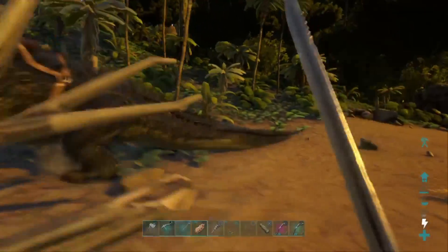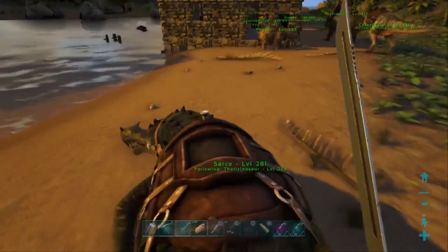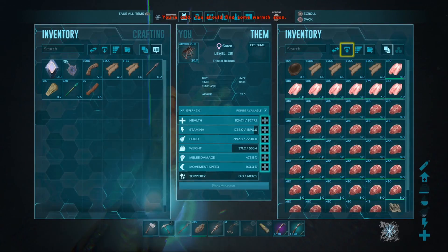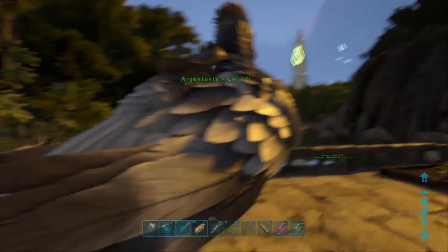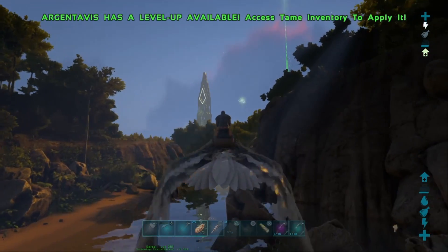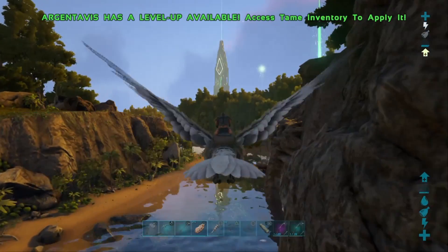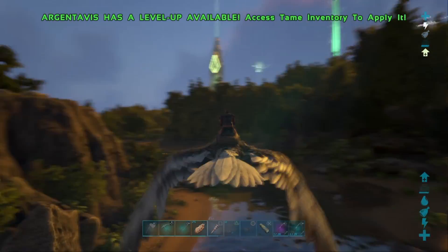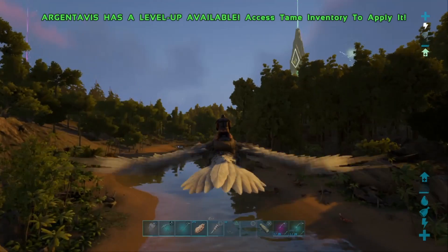Who's running around? Oh, come on Sarko. What should I name you? I don't know yet. It's morning, so I kinda wanna go see if I can go get a Baryonyx, which I was almost 100% sure you could pick up with an Argentavis. Cuz you can pick up Parasaurs, you can pick up a lot of different things — I don't see why you couldn't pick up a Baryonyx.